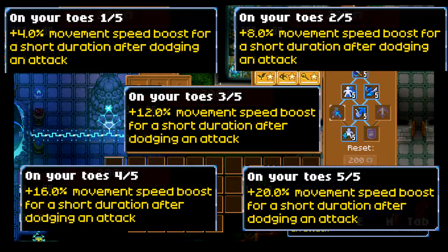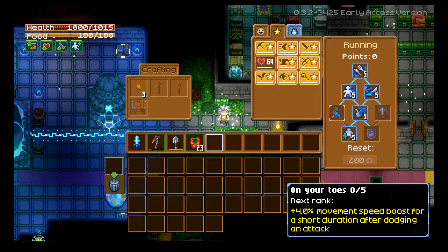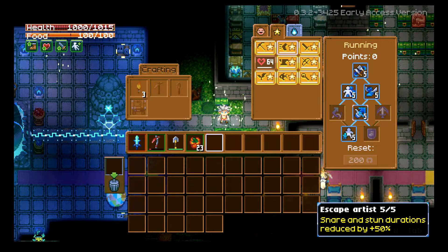The next one is On Your Toes. It goes in 4% increments — 4, 8, 12, 16, and 20% movement speed boost for a short duration after dodging an attack. This is really powerful. For example, fighting Gorm the Devourer, there's a decent chance you could get hit because he seems to have a wider hitbox than he actually is. If you happen to dodge that hit, you now have speed to dodge his next attack. Plus there's slime on the ground, so speed is huge in that fight.